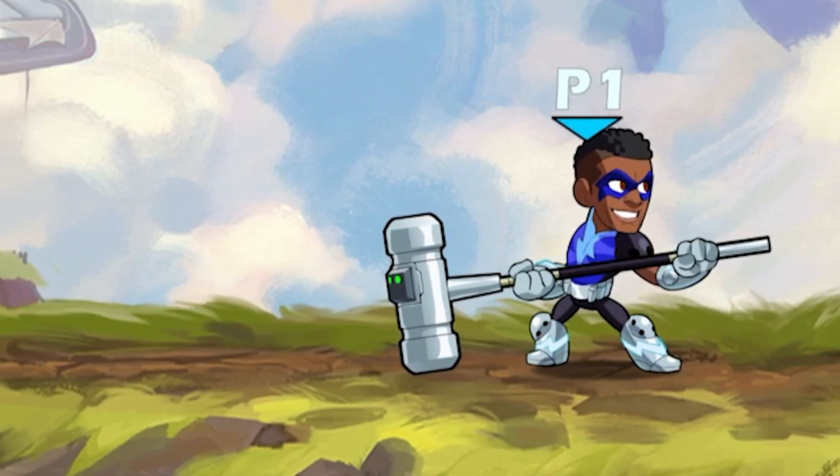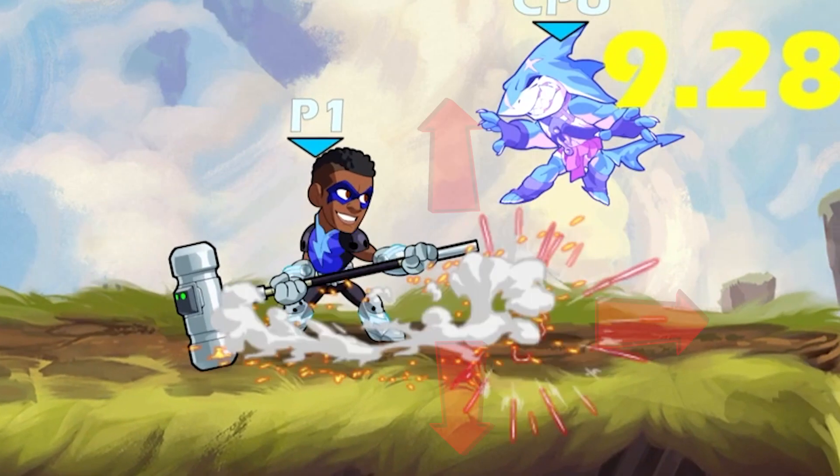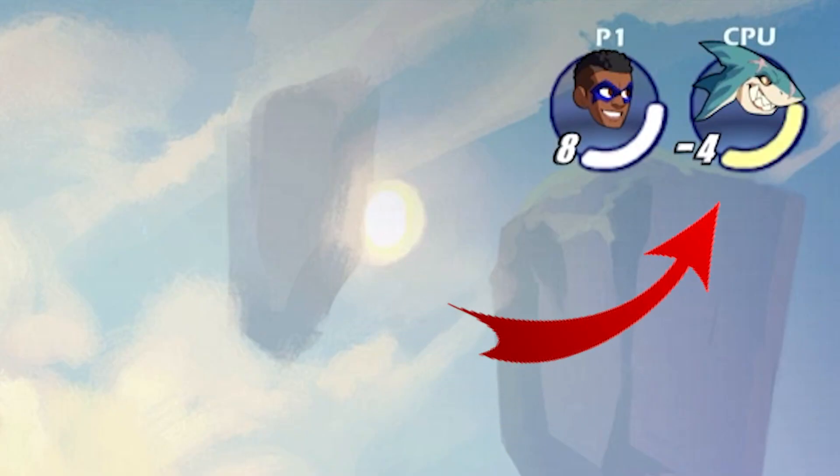The grapple hammer is one of the only weapons in the game to still have more than two true combos. Hitting a down light on hammer can lead you into three options, one of which has to be in the air. However, it should be noted that it all depends on the opponent's health for these combos to actually be a true confirm.